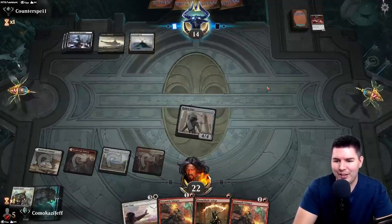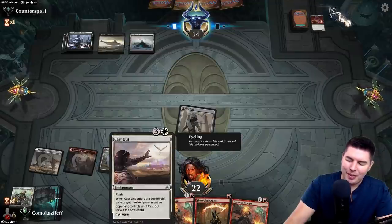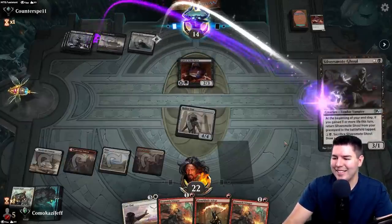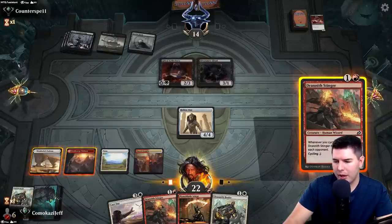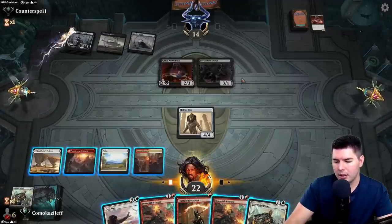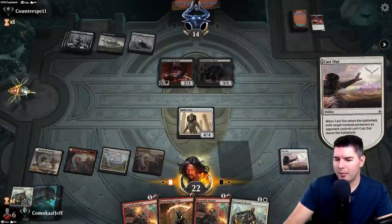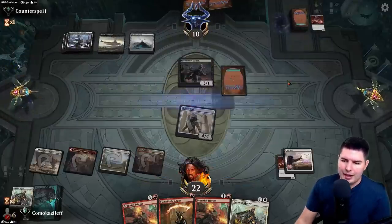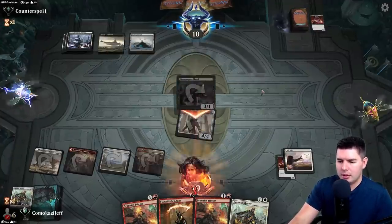I definitely don't have much experience playing cycling — it's one of those decks that has been hated for so long that I didn't actually get a chance to play it too much. They're going to have some life gain with Faceless Haven, which can also just block. Cast Out can't hit Faceless Haven, but I can cast it on Gifted Aetherborn, swing in for four, and then get out Drannith Stingers — with two of them we only need to cycle five cards.